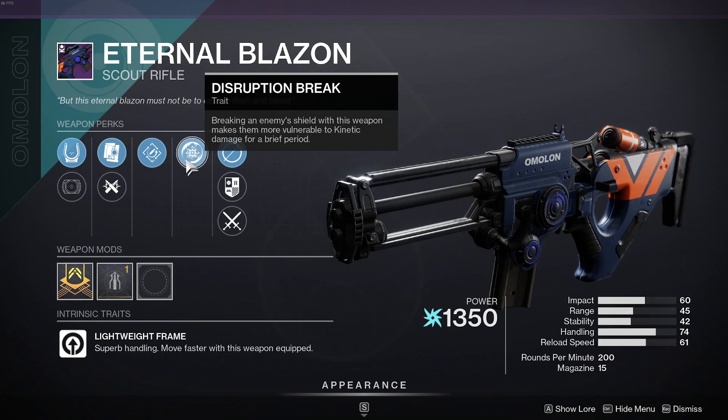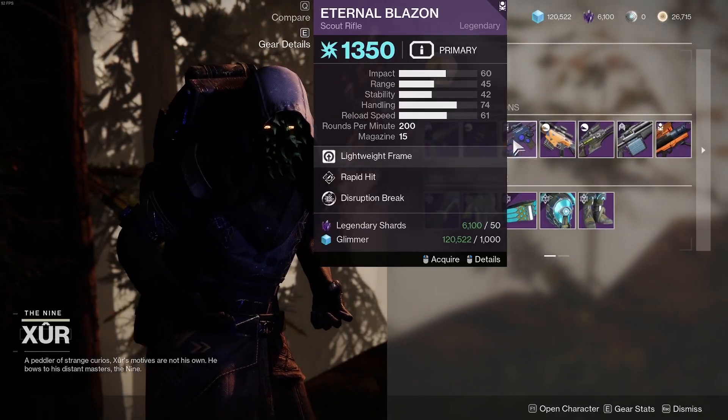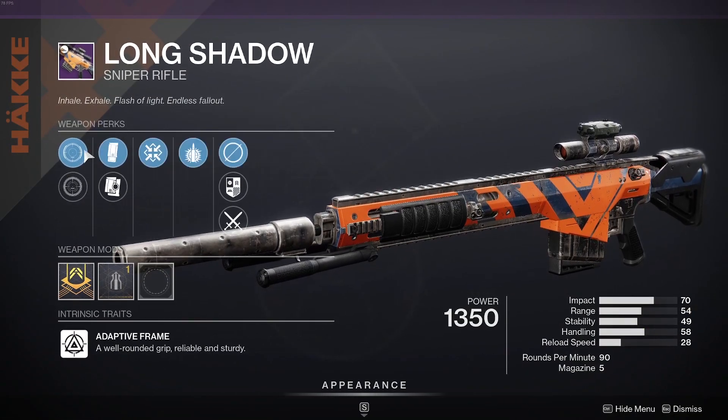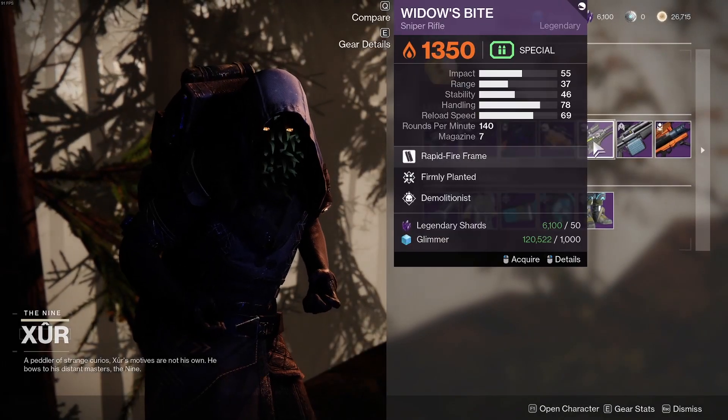Eternal Blazin' with Disruption Break, Rapid Hit, and some nice sights as well, but it's a scout rifle — good for PvE, maybe not PvP. We also have the Long Shadow, which is going to have Explosive Payload, Firmly Planted, and some decent scopes. But again, this isn't really a god roll for a sniper.